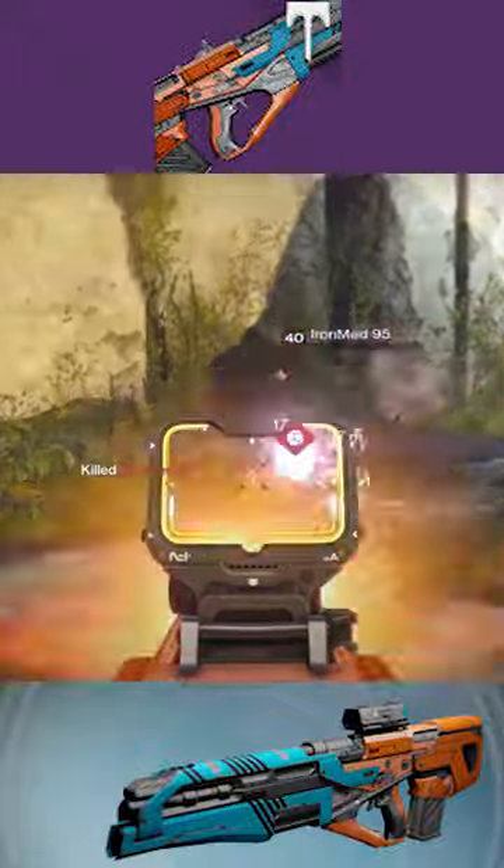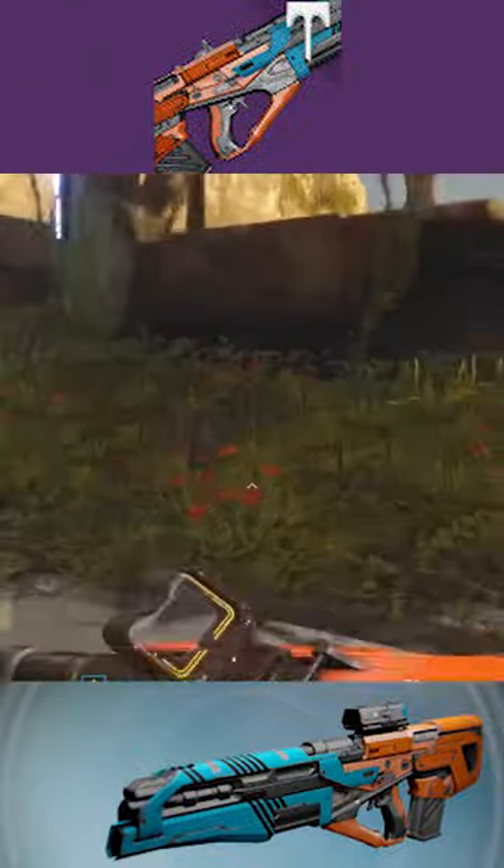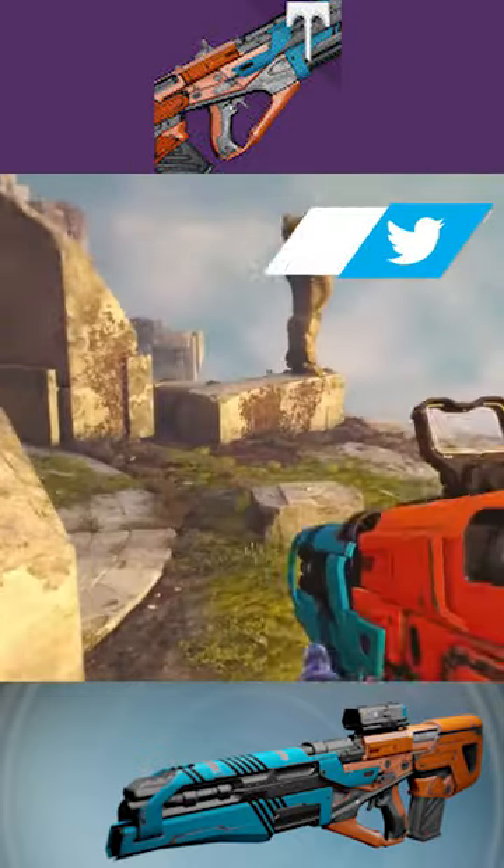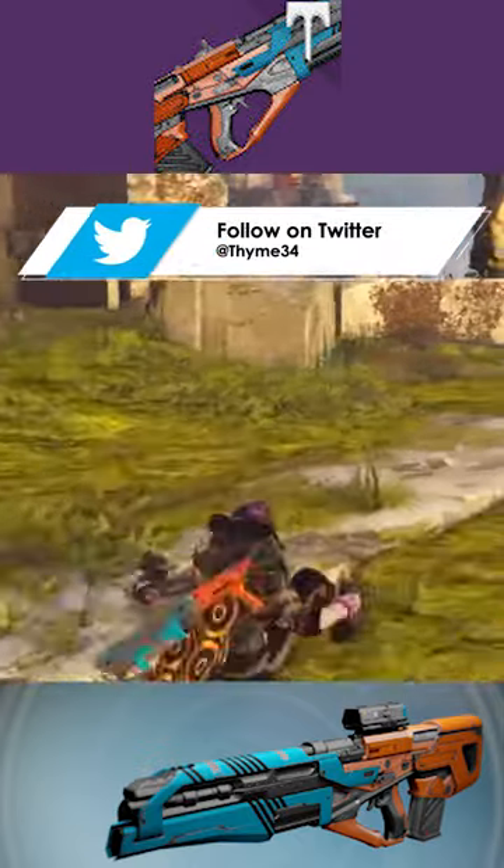And finally we have a weapon that a lot of people have been suggesting — this is the B29 Party Favor. This thing could roll with Secret Round and also Rodeo, which would literally just reduce the amount of recoil on the weapon.